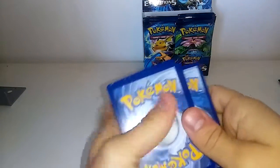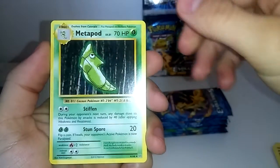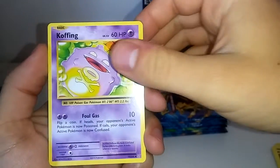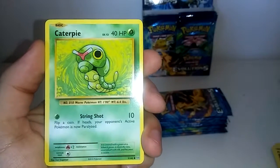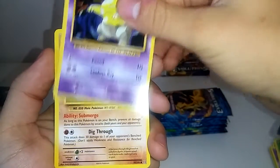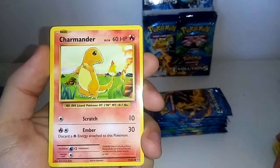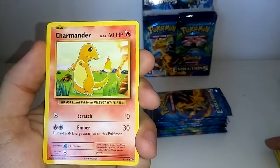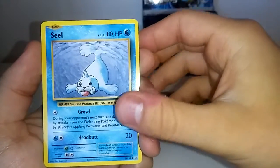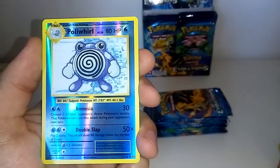To the front — it begins with a Metapod, then a Switch trainer card, a Koffing, then a Caterpie, a Drowzee, a Diglett. Oh, another Charmander — I like the art on this card, it looks so old-school. Then we have a Seel, and the reverse is a Poliwhirl, that's an uncommon.